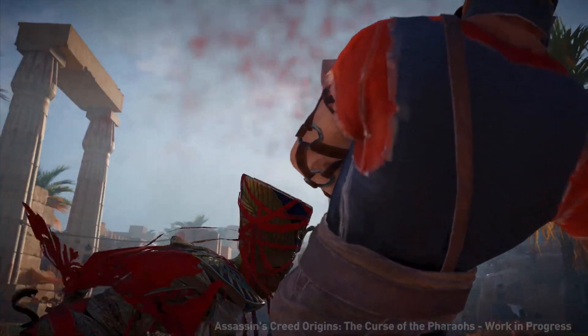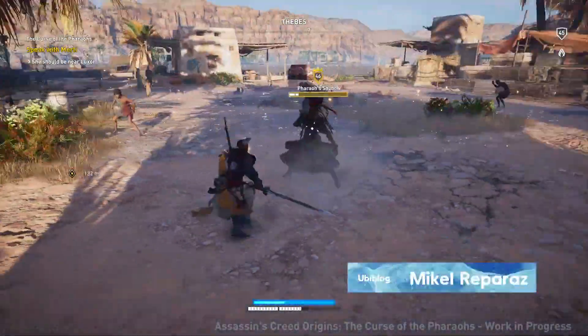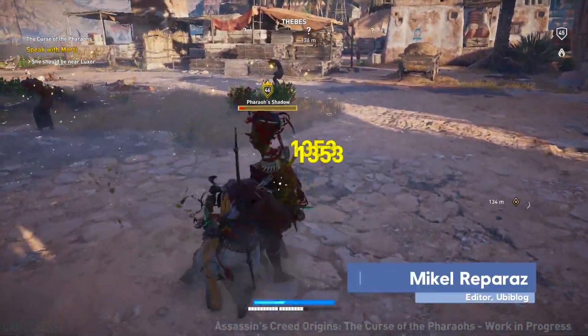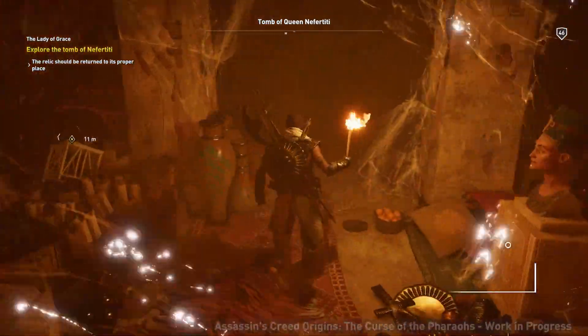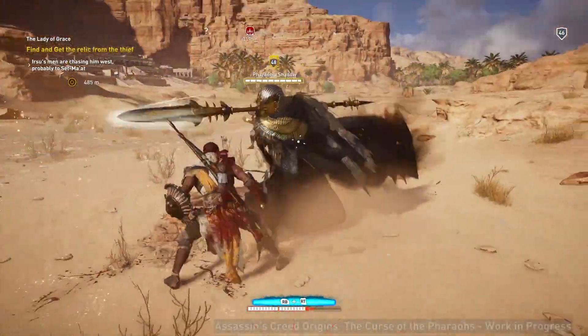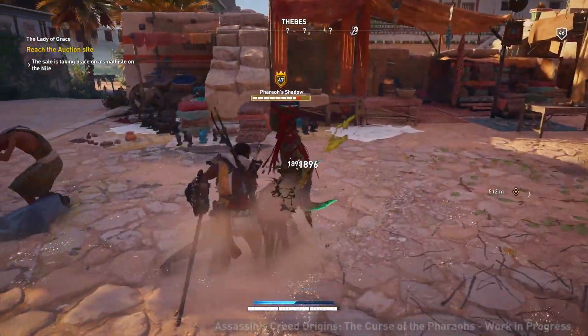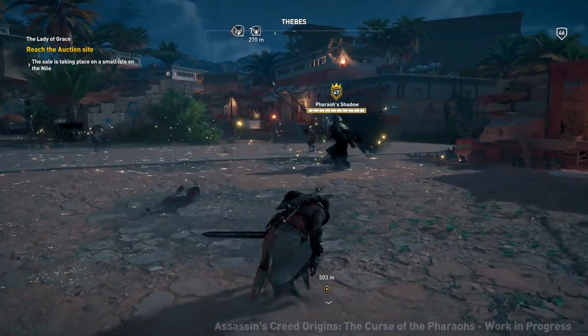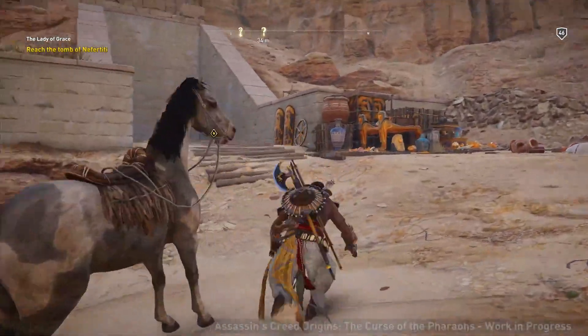Finally, there is a brand new trailer for Assassin's Creed Origins' latest expansion, Curse of the Pharaohs. It looks really good — it has Bayek find a mysterious artifact in Thebes, where he immediately runs into much more than he bargained for. Instead of the shadowy but still human Order of the Ancients, he finds undead pharaohs materializing in the streets and slaughtering civilians. It's going to add a whole new region, and the trailer does it some justice, so make sure you check that out.